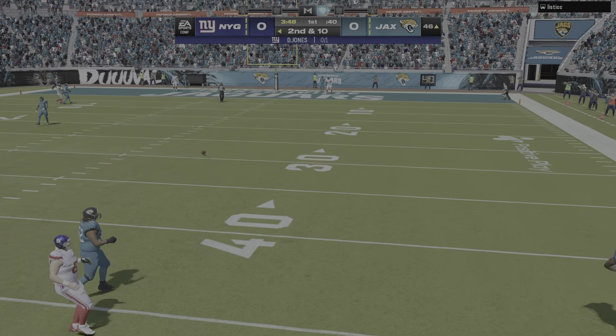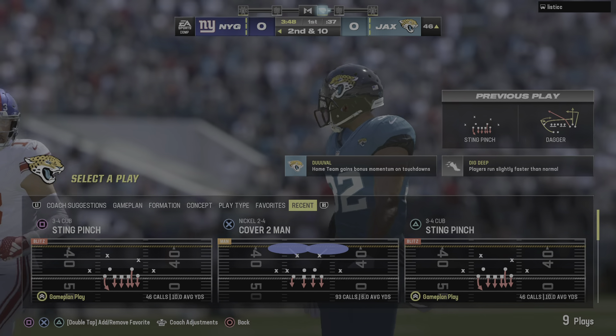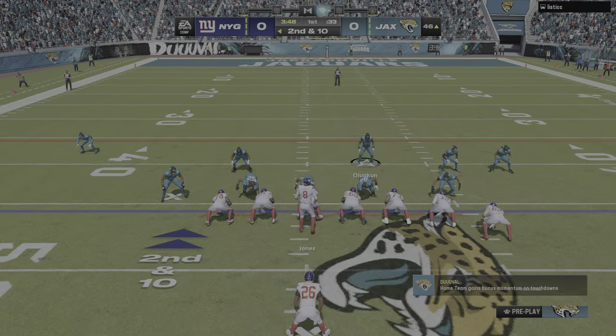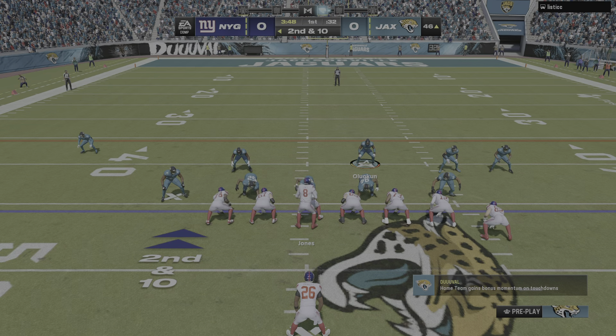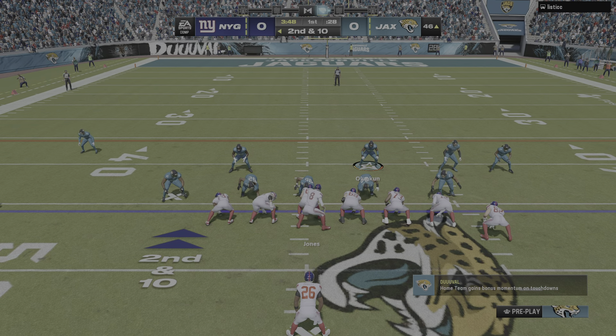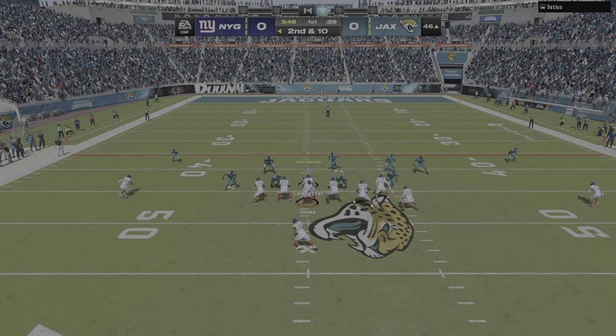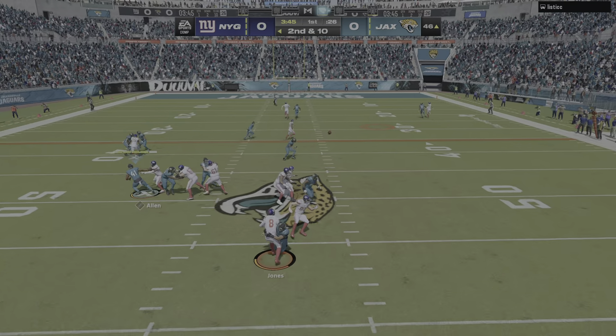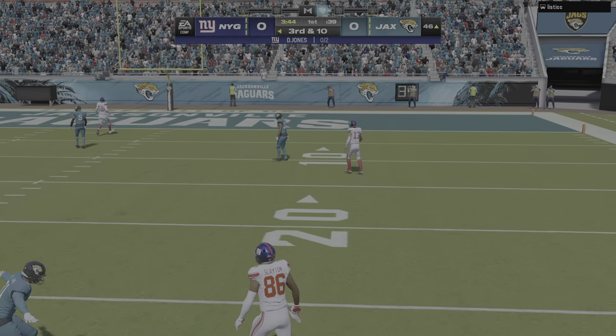Jones escaping the pressure, this one incomplete — threw it down at the feet of his receiver. Any time he reads man coverage, I don't think it's gonna be the only time he'll try and hit that route to the outside in this game. He'll test the perimeter but that time they're up to the challenge. Throwing Jones.